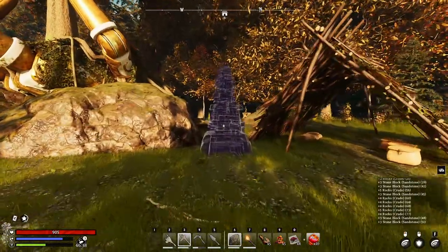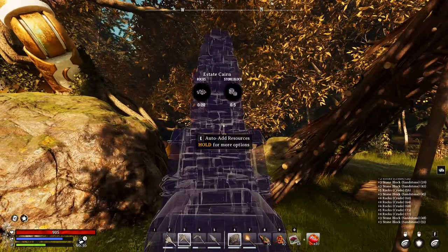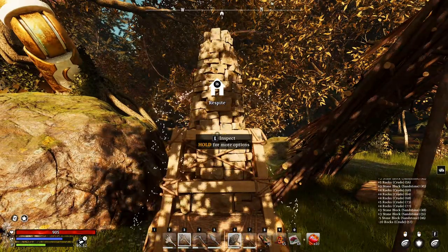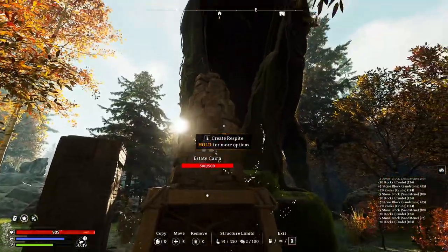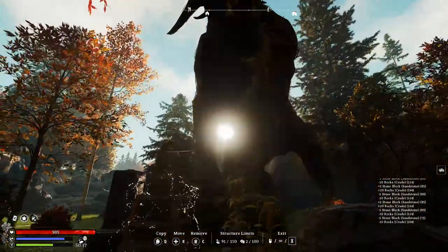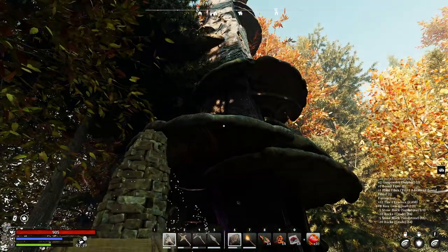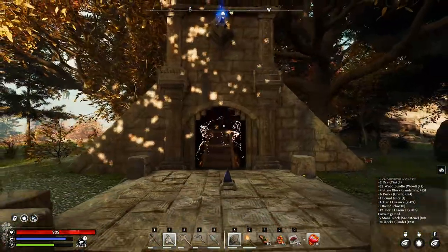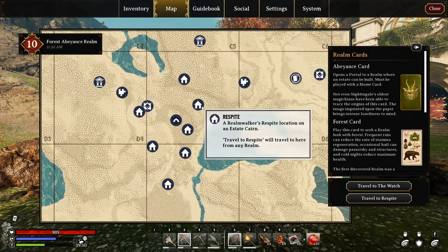Once you've got a base camp down, it's time to create a security perimeter using estate cairns. Definitely place one next to your tent, which you ought to set as your respite point. Then you'll want to go to every POI that's close to you — such as statues, tree groves, and fey ruins — and put a cairn into each of those too. Your map should look something like this; each of these little house icons is an estate cairn providing a little bit more security for your slice of the map.